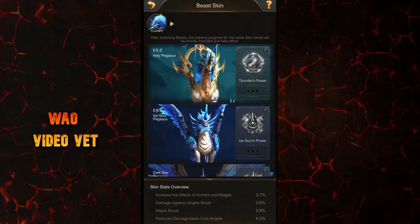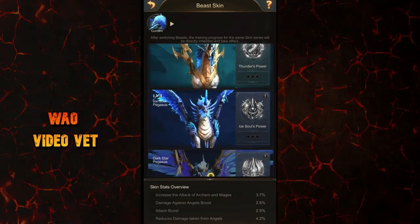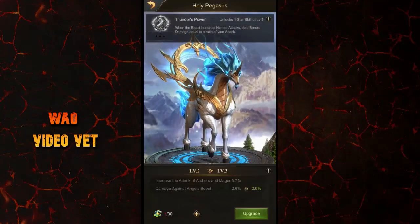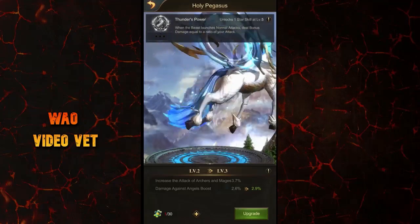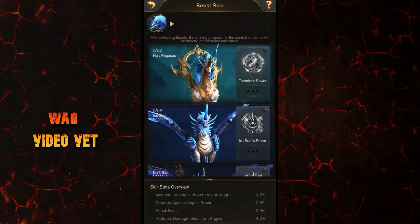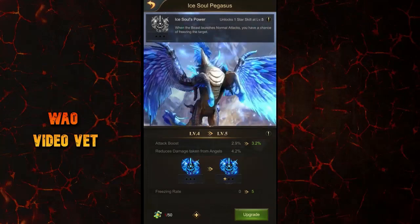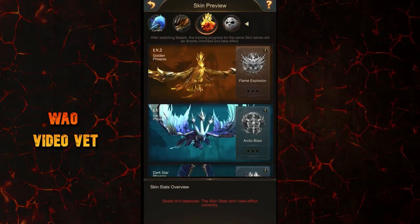The Beast Skin tab in the lower right corner brings you to a screen where you can see all the Phantom talent details. You can view the skins preview, stats from each skin, and the skin's level — for example, level two for the Holy Pegasus skin for me. Clicking on each skin shows whether the Phantom talent skill is unlocked, how many Beast Skins are required to upgrade, and what stats you unlock next. If you're close to upgrading to a level that unlocks a Phantom talent, that's visible in the details as well. You can also preview all Beast Skins from the top left corner.